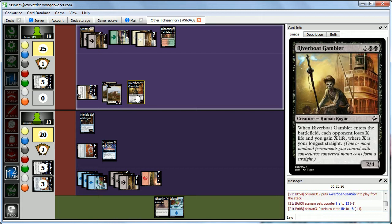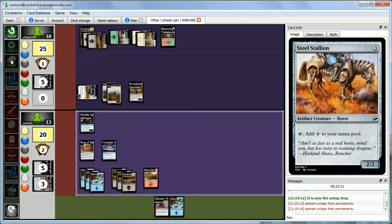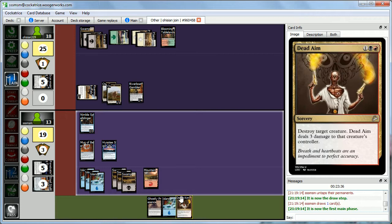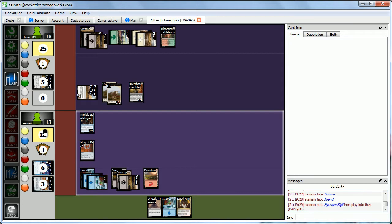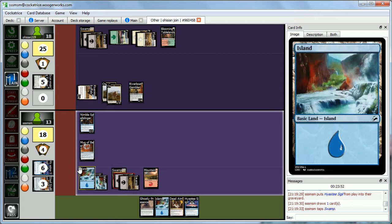It wasn't the best play with a straight of only 1, but now Abby has two creatures that can attack into our guy and we'll only be able to tap down one of them. She plays Dead Aim. We crack our Highest D Sigil and draw another one. We play the second Highest D Sigil, draw an Island. We'll play the Island to keep Mug of Beer up and pass the turn.